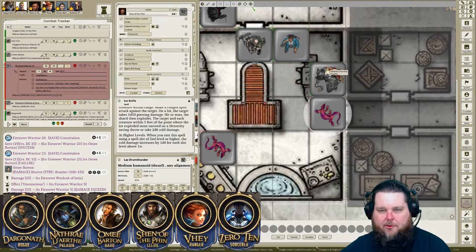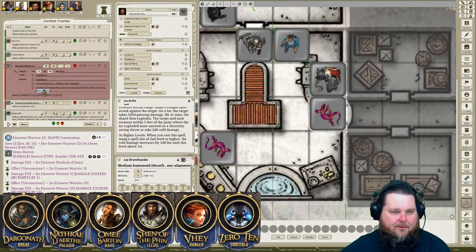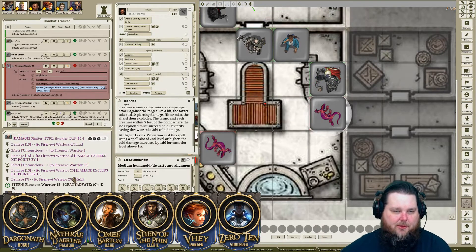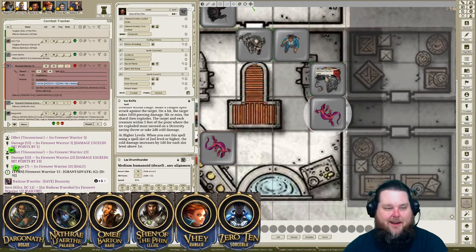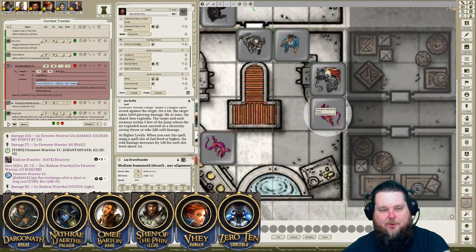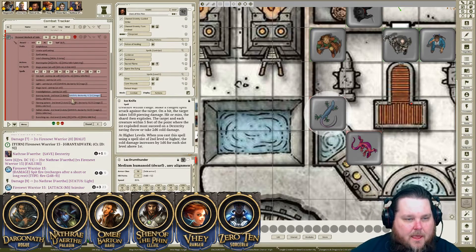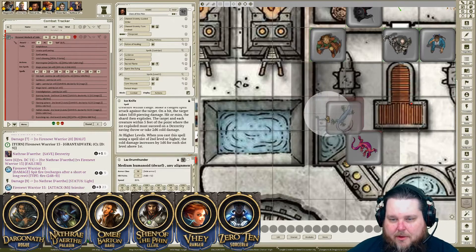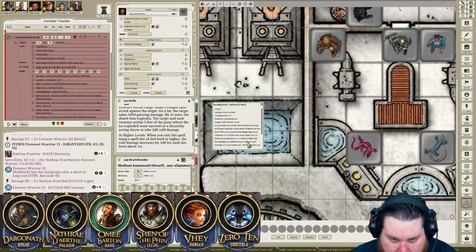The Fire Newt on you, Nothrae, is going to spit. Your saving throw is a failure — you're going to take some fiery damage from this hot liquid magma it just spewed on you. Then it takes its scimitar and slashes at you — it does a crit hit. So you take another 11, for a total of 20 damage — you're moderately wounded. That Fire Newt is holding its ground. The next Fire Newt is pissed at Omi from that blast.